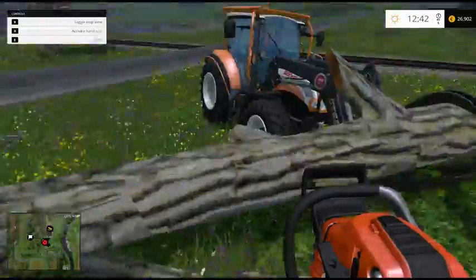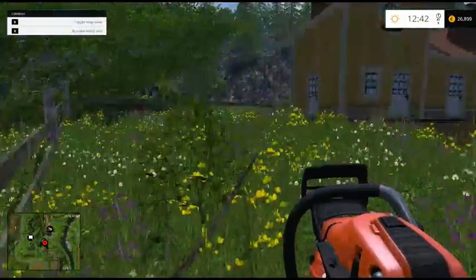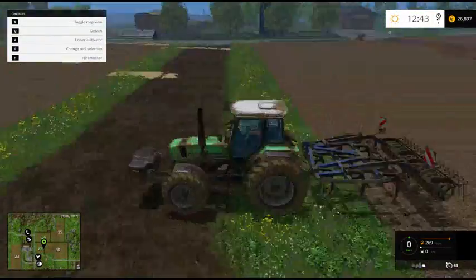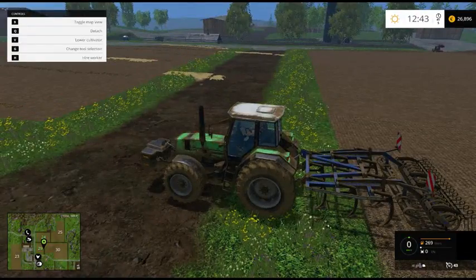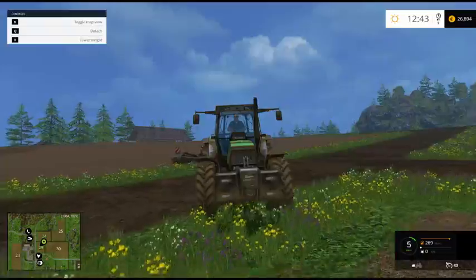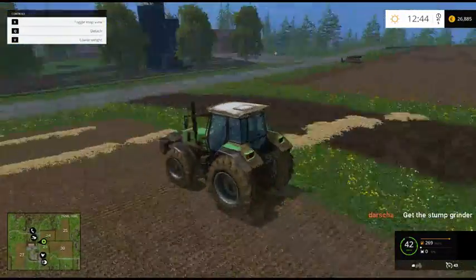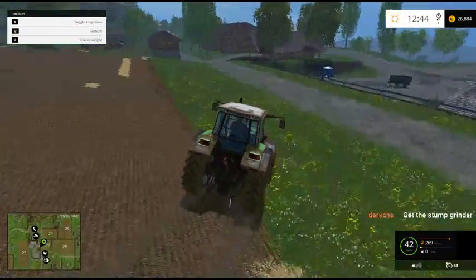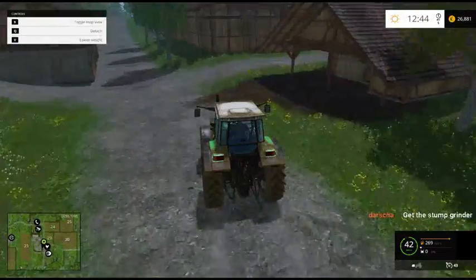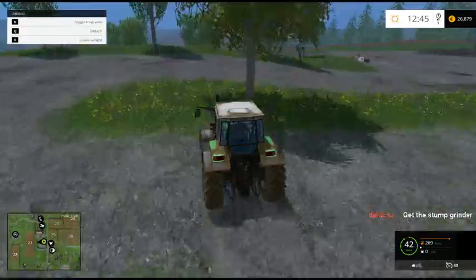Come on. That one you drove over here didn't have one, did it? Which one? No, that's what I was checking. Okay, I'm gonna go grab one. This green one has a thousand pounder on it. I have to get the stump grinder after we get the trailer, so we can clear up the land.